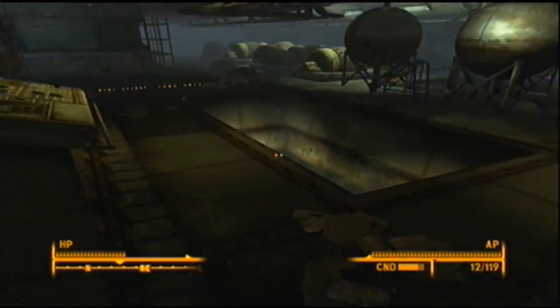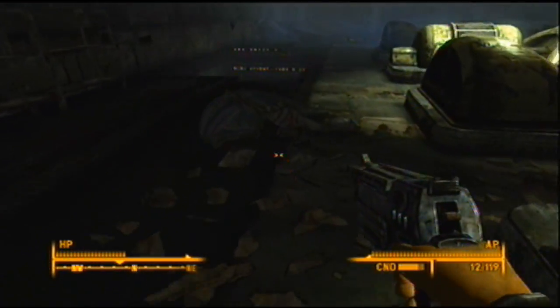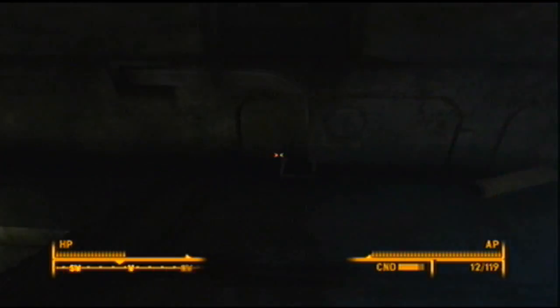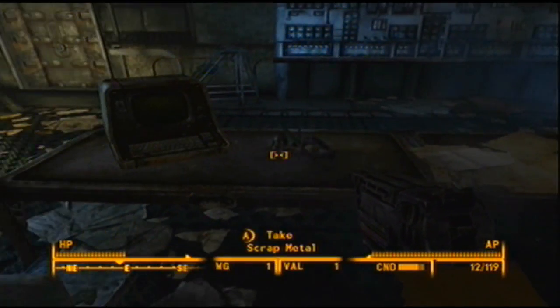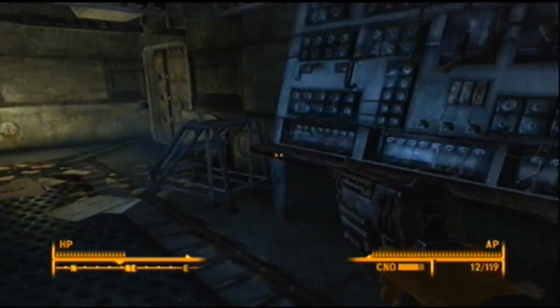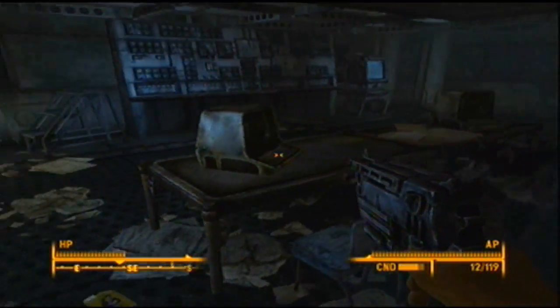In chapter 3, one of the things is that you have to explore this library. You'll run into these people called the Brotherhood of Steel, and we'll see more of what they're about later in the game if I decide to do the quest that — one of the many quests that involve them.